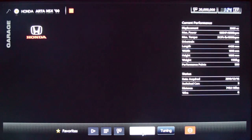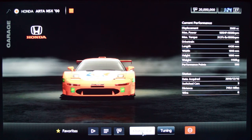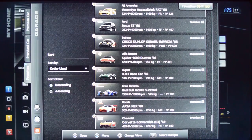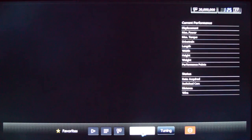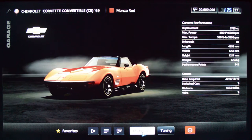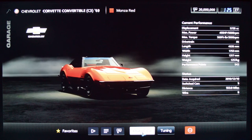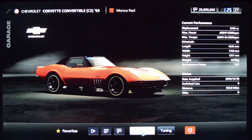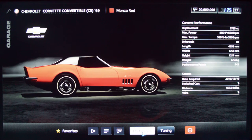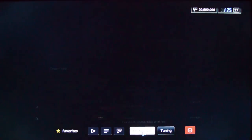Got one more JGTC race car — the Arta NSX. It's Tsuchiya's race car at one point — the Drift King. I enjoy driving this car a lot. And finally, the 1969 Corvette C3 convertible — it's just a really sexy car. The handling is nice-ish, more just fun and a challenge. Mostly what I like doing is taking this to the four-hour Nürburgring because you're not racing against cars that are that difficult to beat, so you can choose something that's a little more just for fun.